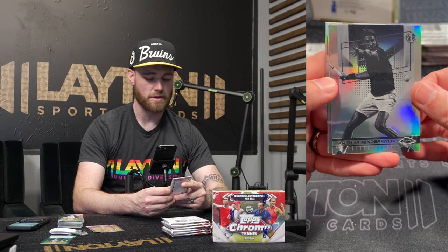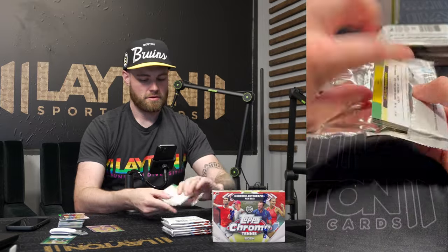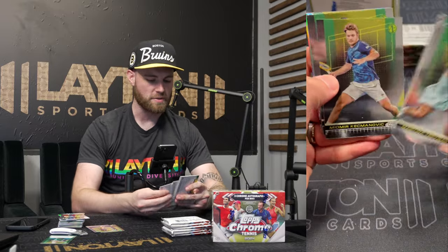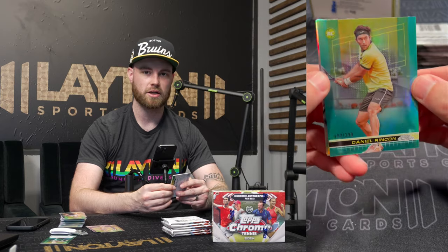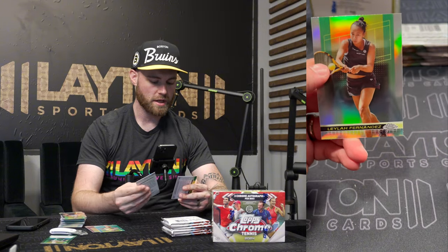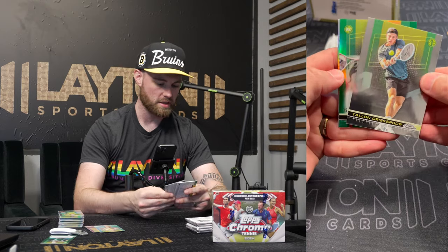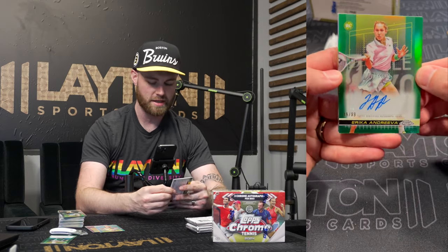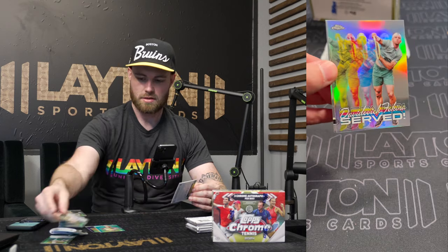I'm not going to try that last name right now — I'm going to study up though. Still open for two autos. I want to see a Topspin or a Game Set Match short print. This is going to be an Aqua Refractor, number to 399 — Daniel Rincon. Got two numbered parallels so far. Leyla Fernandez again. Still two autos coming up in the rest of this box. We already hit a green Refractor auto — pretty darn cool.